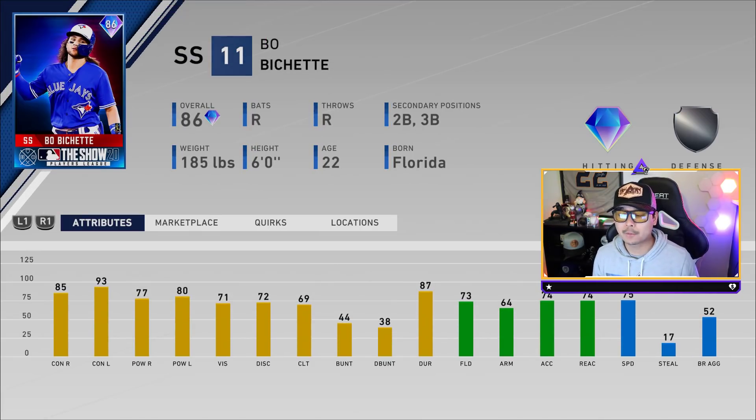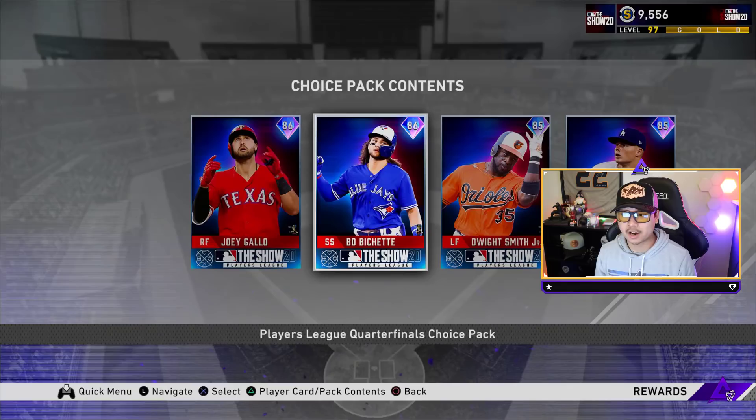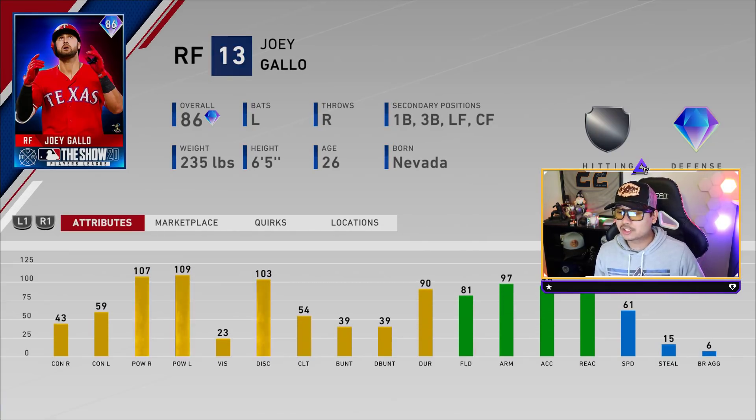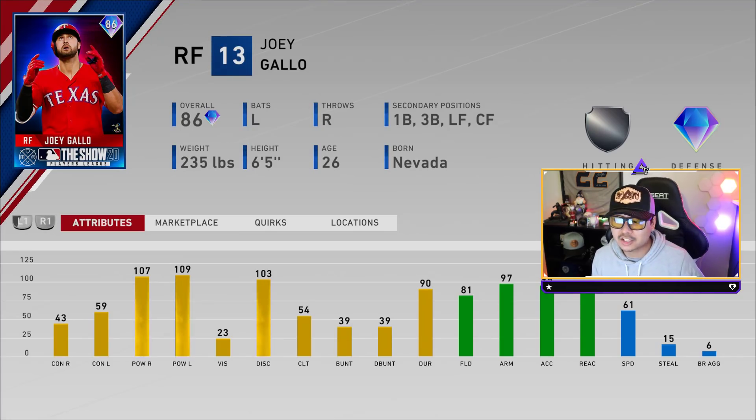We've got an 86 Joey Gallo, an 86 Bo Bichette, an 85 Dwight Smith Jr., and an 85 Gavin Lux. If you missed out on Gavin Lux and don't want to buy him on the market, you can get the 85 overall version. The 86 Bo Bichette is really exciting — I think this is the first time we've seen a diamond Bo Bichette and the card art is amazing. We also get another Joey Gallo.